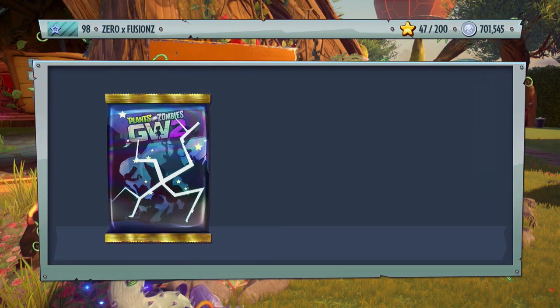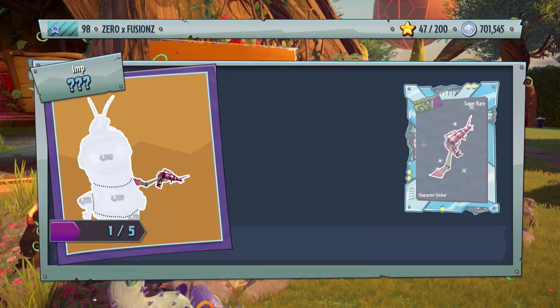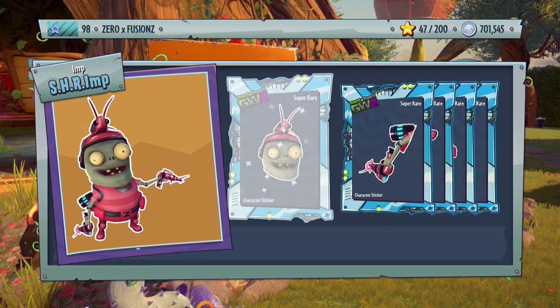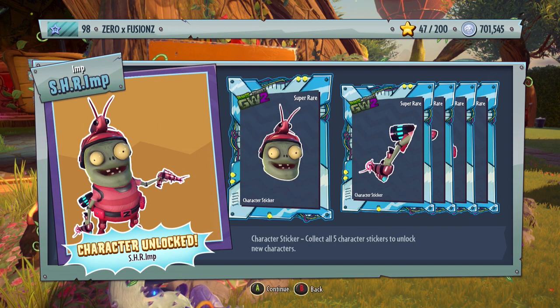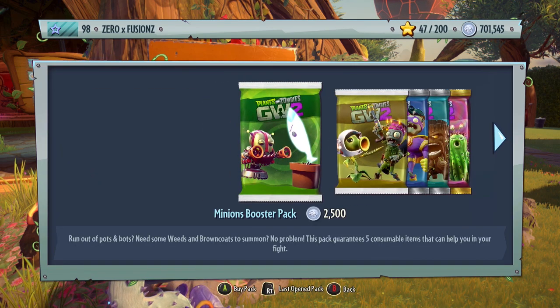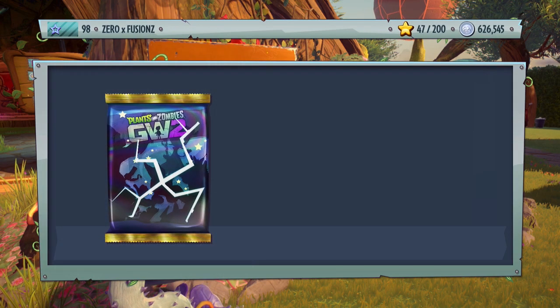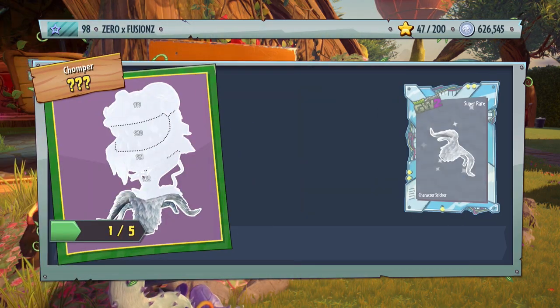Let's open another one. We've already spent 300,000 coins and we get the Shrimp Imp. I love how he gets sucked up by the tail when he goes into his Z-MEC. Really excited to play as the Shrimp Imp — he looks awesome. I don't really play the Imp too much especially when they only have 50 health. I'd really like to be in the mech permanently but that's not the case, still excited to try out a new mech.